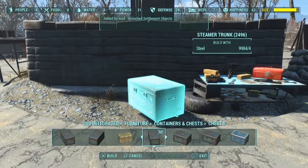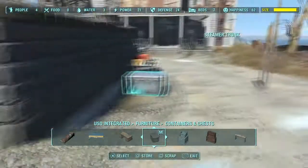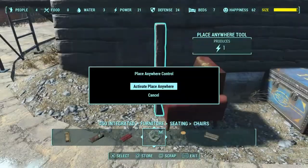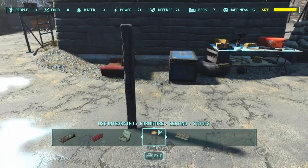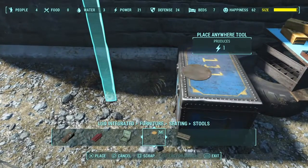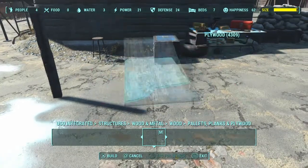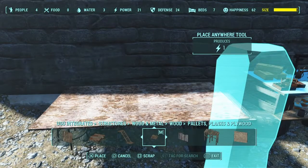I grab just a steamer trunk - it's the Vault 111 one. I tend to use that one because that's the Vault that I think is the most accessible for me to steal things from. I didn't know what to do on the other side; I end up putting a chair, then I backed out and looked at stools and thought a stool would probably look better. I lined that up and walked to the left since it'll be around the same height, and I can use Place Anywhere to move it down a little bit if needed.